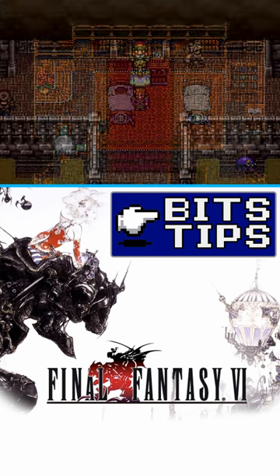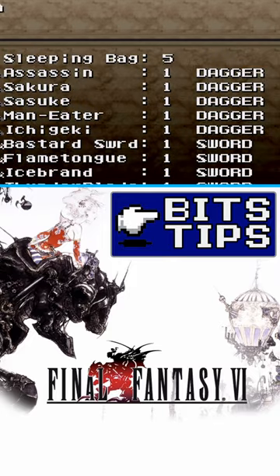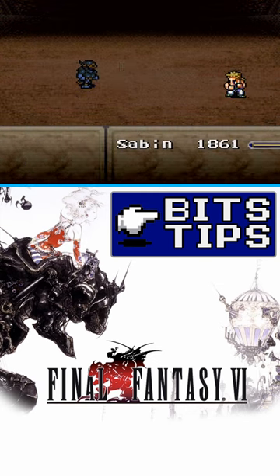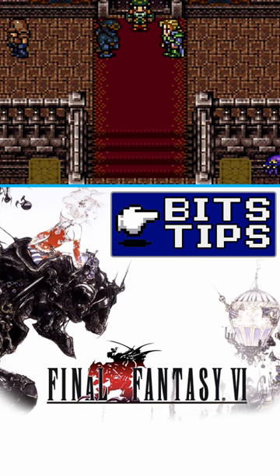After leaving Thamasa, head to the northwestern part of the World of Ruin where you'll enter the Coliseum. While at the Coliseum, you will wager the Ichigeki that you found in the Veldt Cave, choose somebody to fight Shadow, the auto battle will defeat Shadow, and then Shadow will join your team permanently.